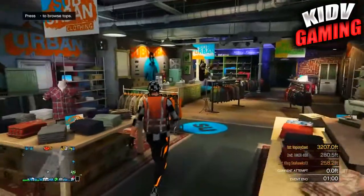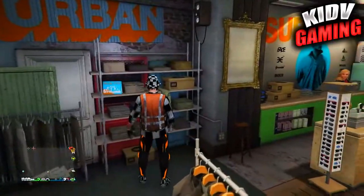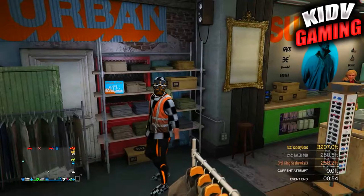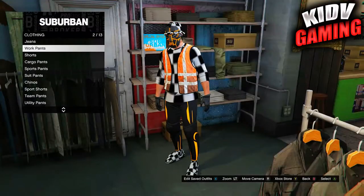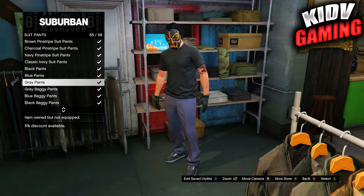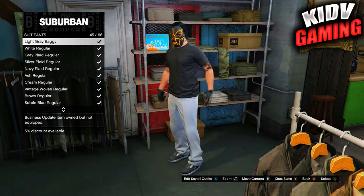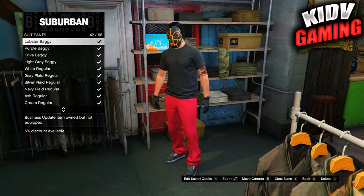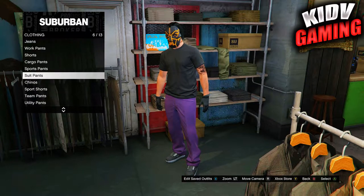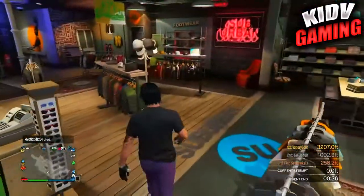So guys, to start this off, head over to the pants section in the clothing store. Once you make it to the pants section, click on it and head over to the suit pants. You're going to scroll until you find the baggy purple suit pants.